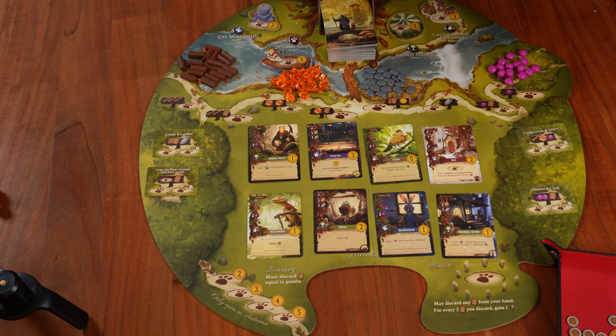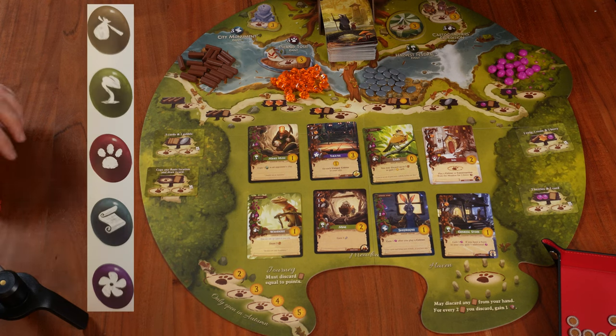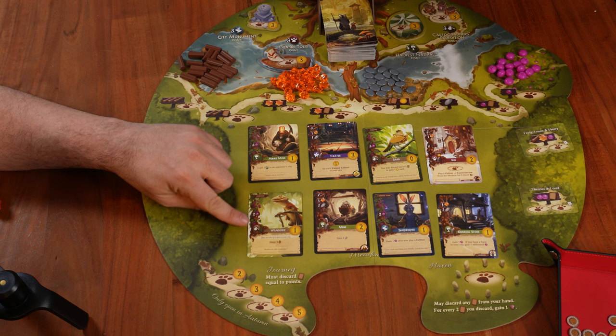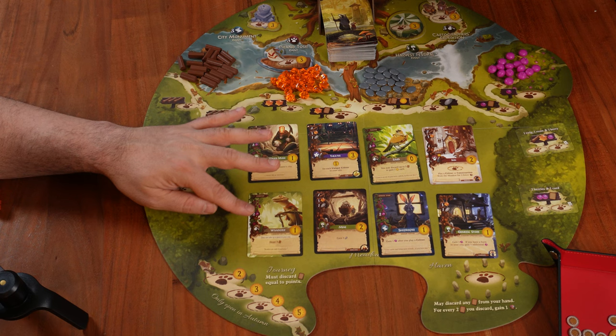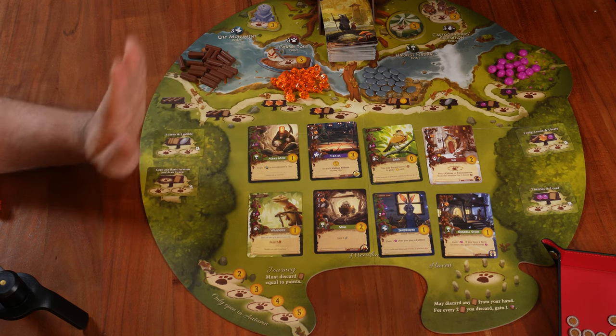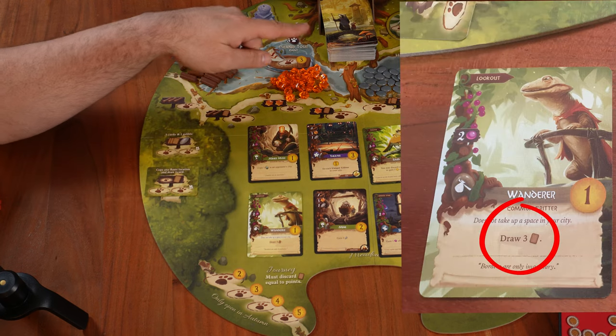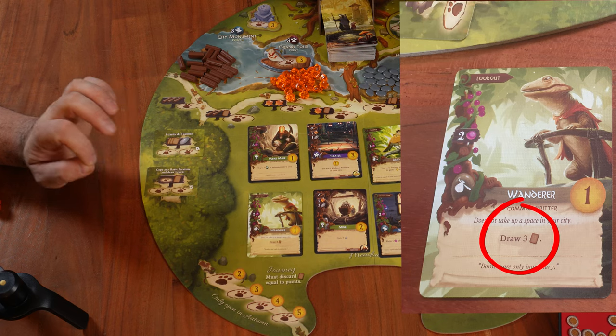In our city, we can have a maximum of 15 cards, though there are some exceptions. We have five card types. The first is the tan traveler — when we play it into our city it is immediately activated, we do what it says once, but we won't be able to activate it again. In the case of the wanderer, we draw three cards from the main deck when we put it into our city, and that's it.